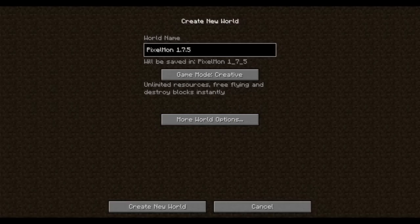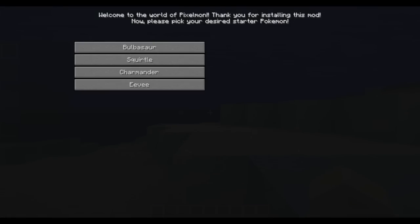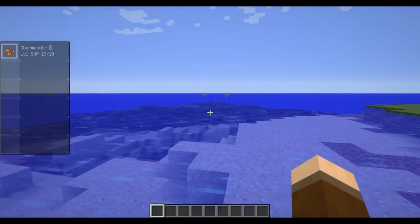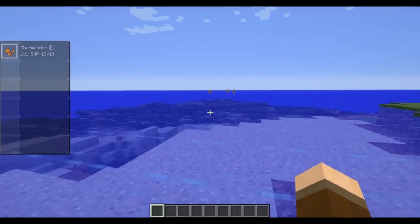I'm going to start a new world just to show you what it looks like when you jump in. So the first thing you see when you have this installed is you get to choose which starter Pokemon you want. I'm in creative, otherwise I would drown here. I'm just going to pick Charmander — seems like a good one to show off. We've got Charmander, and in the distance you can already see some Staryu swimming around.